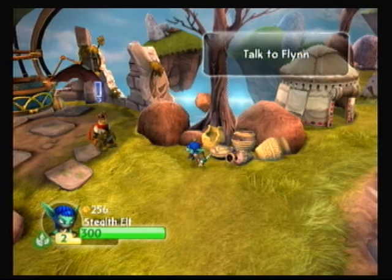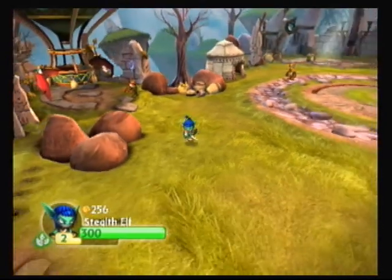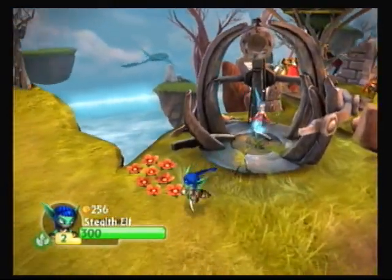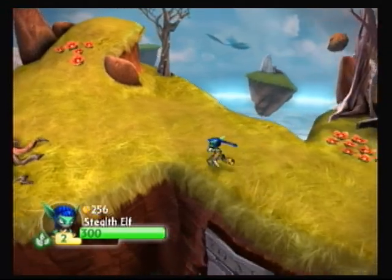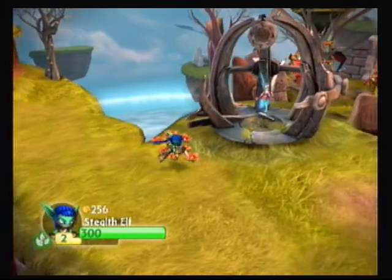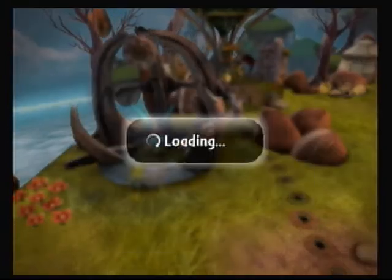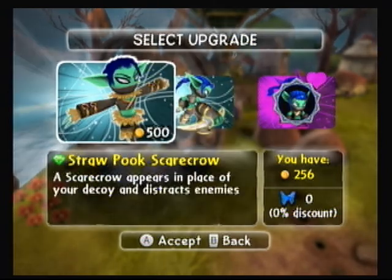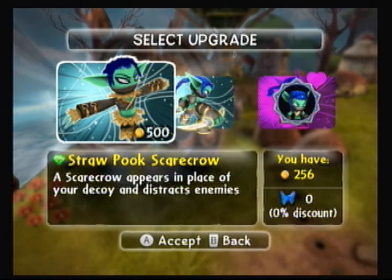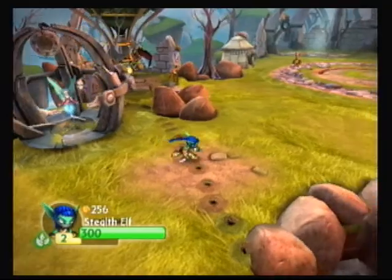They want me to talk to Flynn, but that'll just take me to the next area. If we come over here, Persephone is here. Let me double check — we should be good. I might not have enough. We don't have enough to upgrade though. We'll come back when we have enough money.